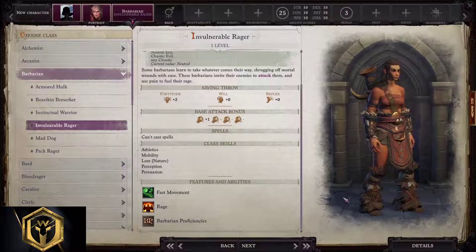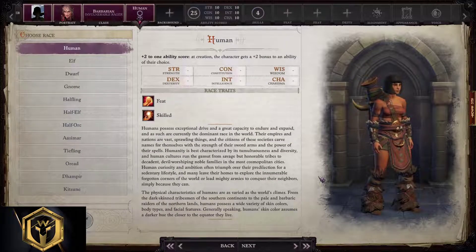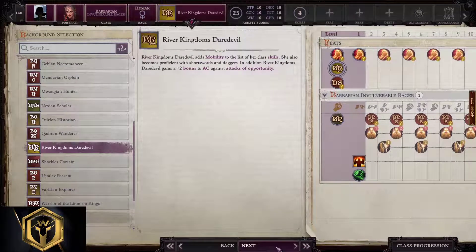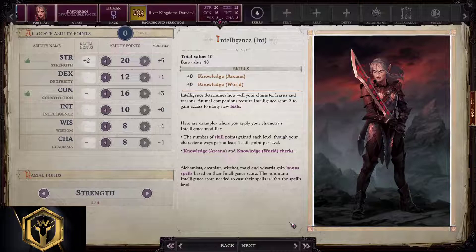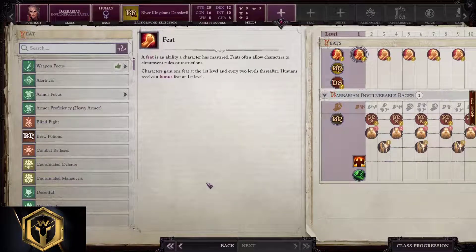Invulnerable Rager barbarian starting build: the more pain this subclass receives, the more dangerous it is — they're the sadomaso barbarians, jokes aside. Proficient with all types of armor and weapons; rage buffs them up even more as they rip and tear on the battlefield. Races: human and half-orc are the best choice. Background: Daredevil, Shackles, Linnorm Kings — all three are good; we'll go with Daredevil. Ability points: 20, 12, 16, 10, 8, and 8. Skill points — stick with greens.